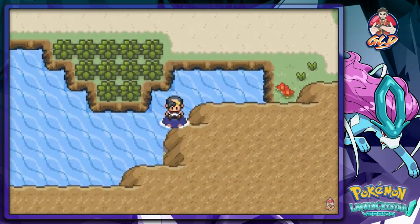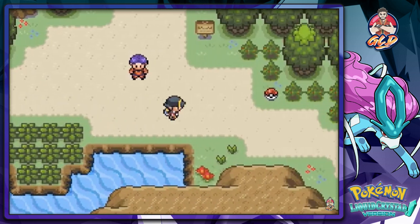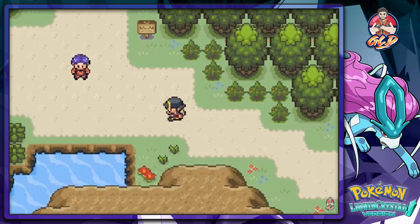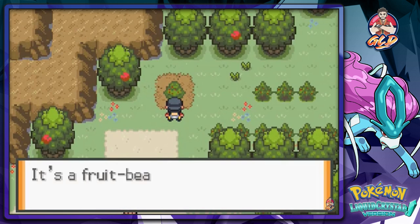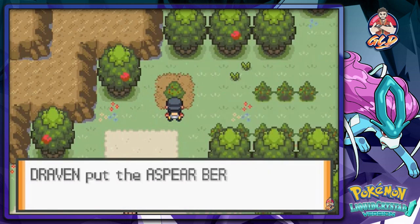Let's check around — nothing here. And here we find a Max Repel. Alright, Route 44 — let's go ahead and start grabbing some stuff. I'm pretty sure we'll find the same variety of trainers and items around here.